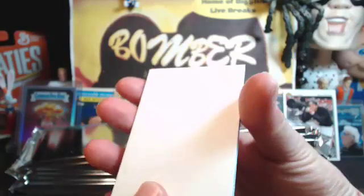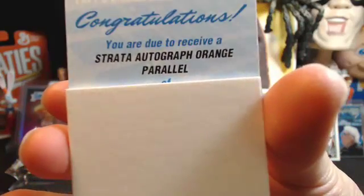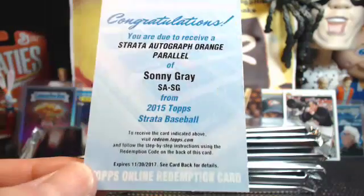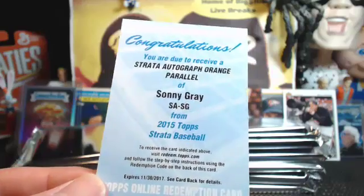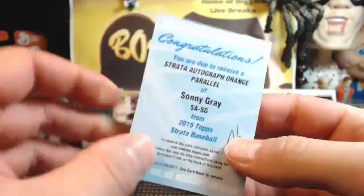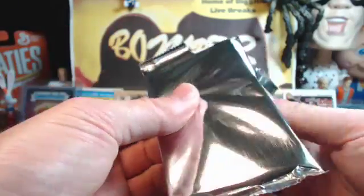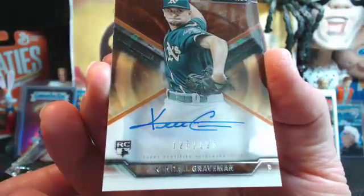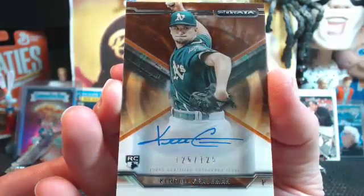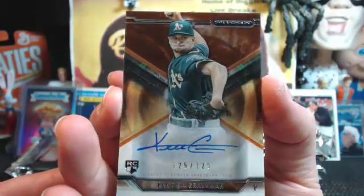Alright, good luck to everybody. Strata autograph — orange parallel loves. Sunny Grail, the Oakland A's. Scott, congrats! Sunny Grail for the A's, the orange version. Gotta love it — the orange rally. Next, a live autograph for the O's going to Scott: Kendall Grail. The last one made — $125. Scott, congrats. That's Kendall.